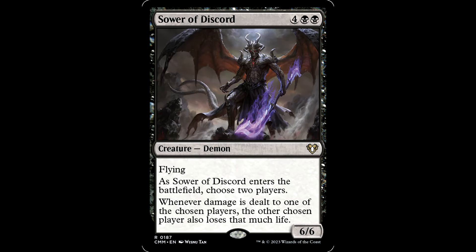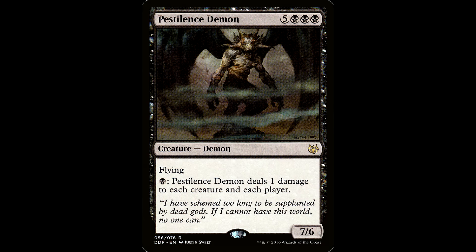The cool thing about demons is they can fly over the top — lots of them have trample too. In a slug deck, let's talk about the Sower of Discord. Four black black, creature demon, 6/6 with flying. As it enters, choose two players. Whenever damage is dealt to one of the chosen players, the other chosen player also loses that much life. Brutal.